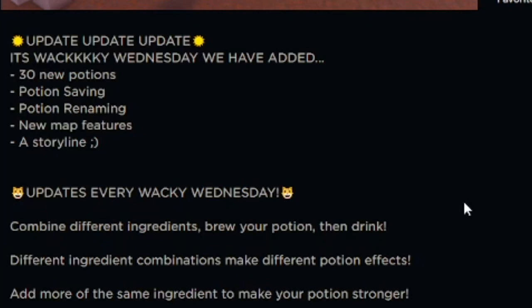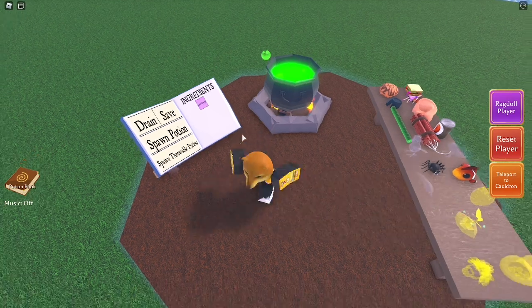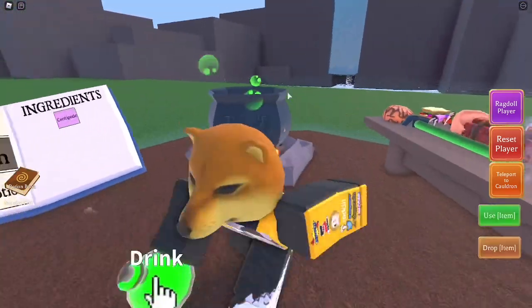So: 30 new potions, potion saving, potion renaming, new map features, and a storyline — we've pretty much checked everything out except potion renaming. I figured it out: if you click here, you can name it 'centipede' if you want. That is how you name it. Then you can go here and load it right into the cauldron and spawn it. Pretty cool.